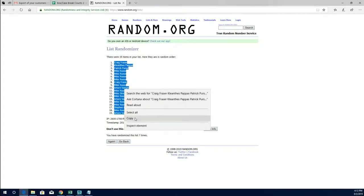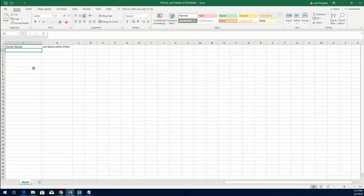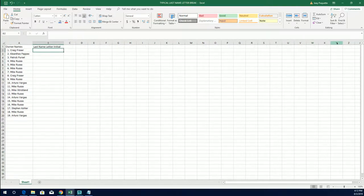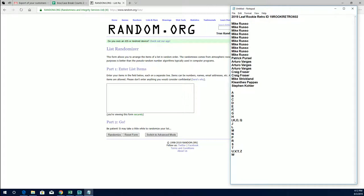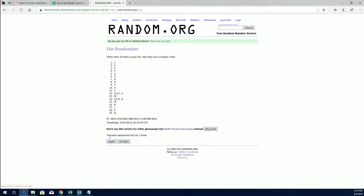I see people spend crazy money at the Nationals, buddy. There's no doubt. I saw two guys sitting there rip box after box after box of Pop Century yesterday. They probably did 20 between the two of them — like, I'm not joking. They said they're at the Leaf table. That's like $20,000.